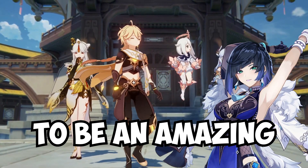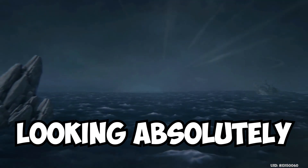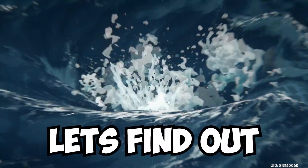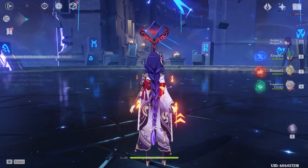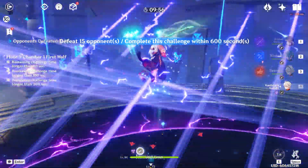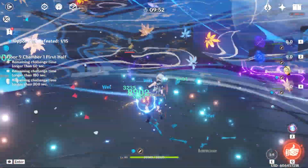Yelan is seeming to be an amazing character, coming in 2.7, with her abilities looking absolutely amazing. Now the question is, how are her constellations? Let's find out right now. Constellations are very important to a character, however some are better than others. Will Yelan be a character that relies on the constellations, or can she function perfectly at C0? Let's find out.